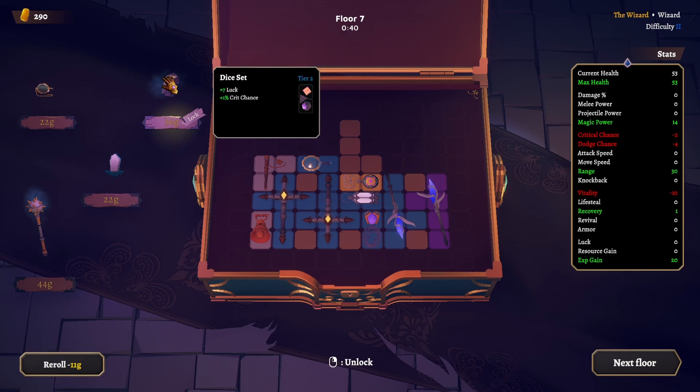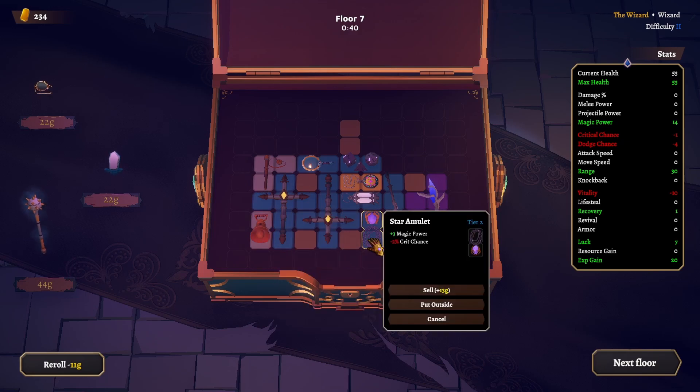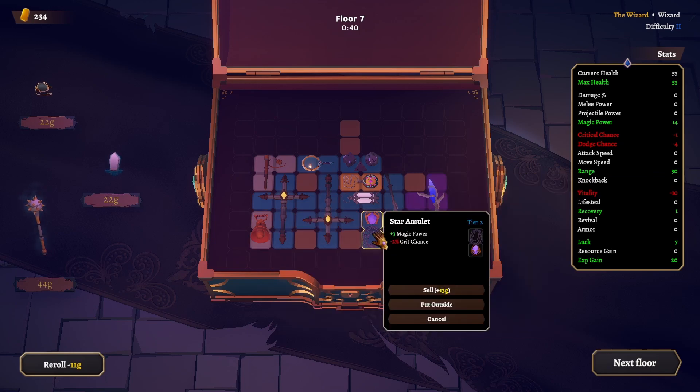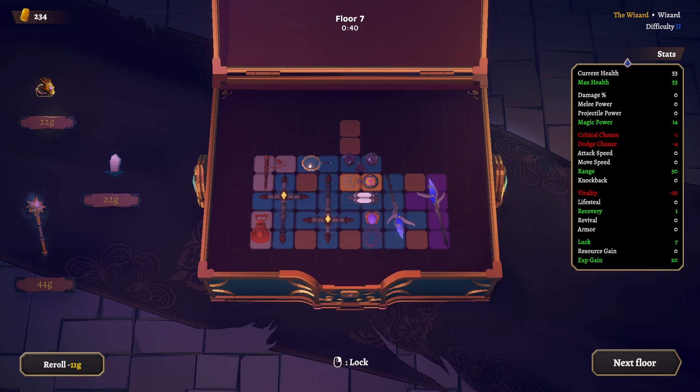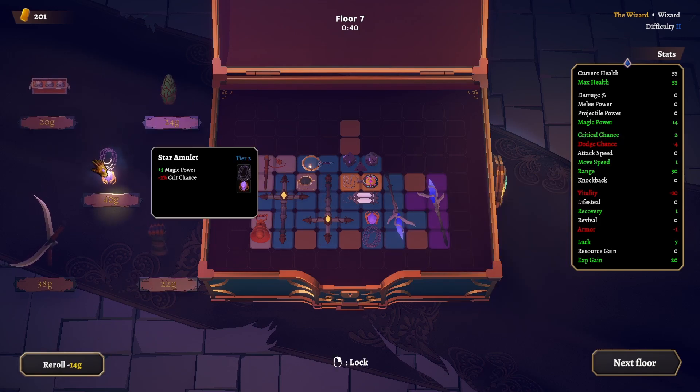Grab my new favorite item — seven luck, plus one crit chance. What is getting our crit chance down? Nine percent crit chance only, but more magic power. This one can get our crit chance back up. We need to fill in with these tiny spaces. Another one — more magic power for this guy from the adjacent items.